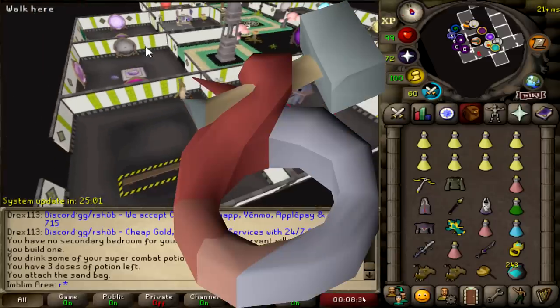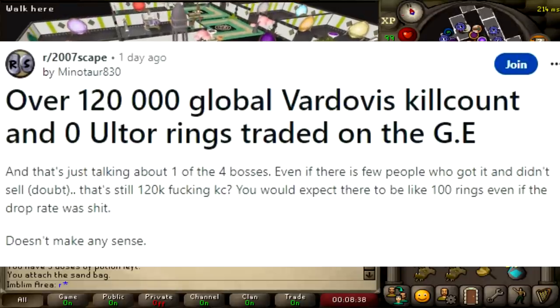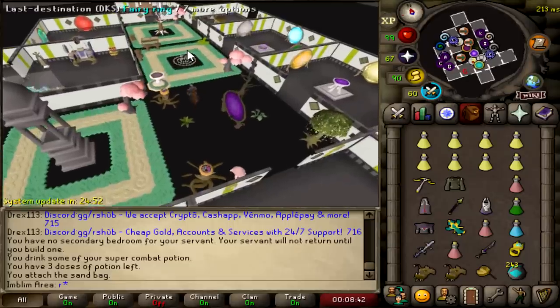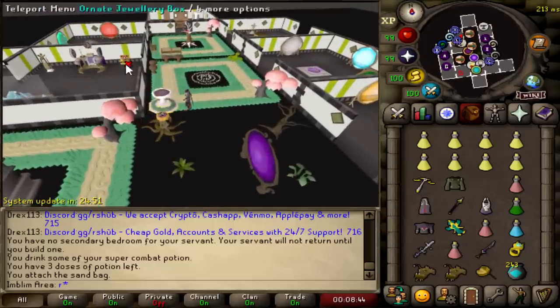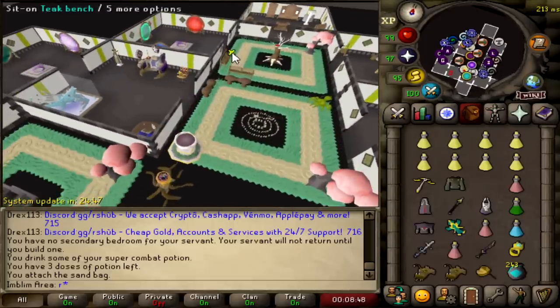The Ultra Ring is the new best-in-slot melee ring on RuneScape. It just came out with the Desert Treasure 2 release as one of the rarest drops in the game from the new boss, Vardovus. The first one sold for around 1.5 bil, but I actually managed to get my hands on one for only around 400 mil from a friend.